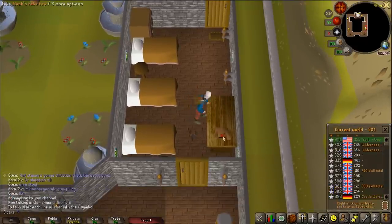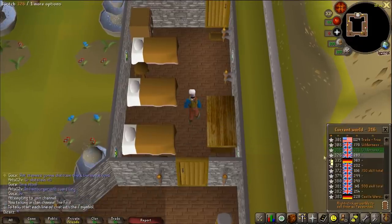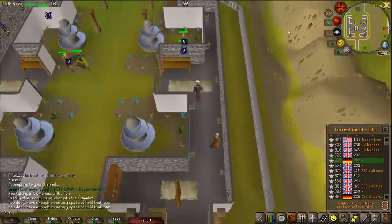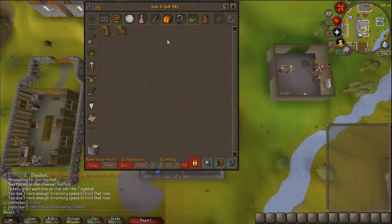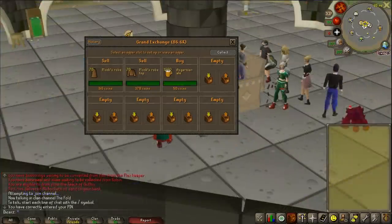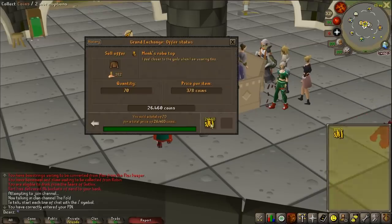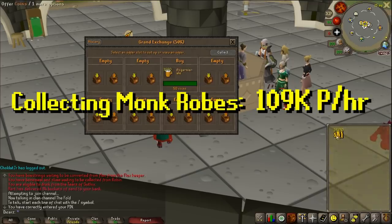You can hop worlds, collect a set, hop world, collect a set, get a full inventory, bank in Edgeville, rinse and repeat. This does require 31 Prayer, which is quite a pain to get in free-to-play. Within a 20-minute period, I got 70 of each robe, which means in about an hour I would get 210. After a short while they sold for roughly 36k GP, which would bring collecting monk robes up to 109k GP per hour. Super easy money-making method, no XP, you do need 31 Prayer, but it's quite simple and a decent rate for free-to-play.